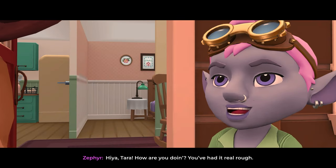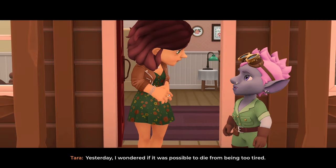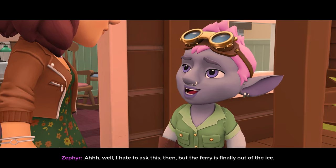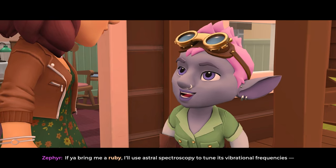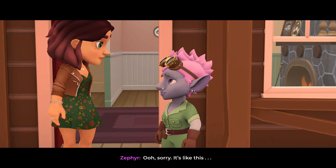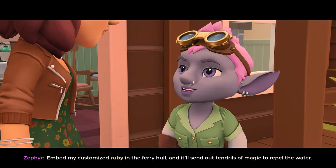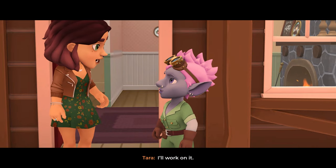'Hiya Tara, how you doing? Whoa, you've had it real rough.' 'Yesterday I wondered if it was possible to die from being too tired.' 'Well, I hate to ask this then, but the ferry is finally out of the ice. If you bring me a ruby, I'll use astral spectroscopy to tune its vibrational frequencies.' My brain can't handle those words right now. 'Okay — it's like this: embed my customized ruby in the ferry hull and it'll send out tendrils of magic to repel the water. No human engineer needed. I'll work on it.'